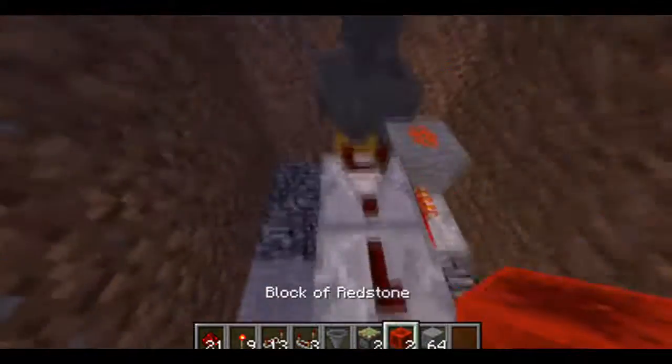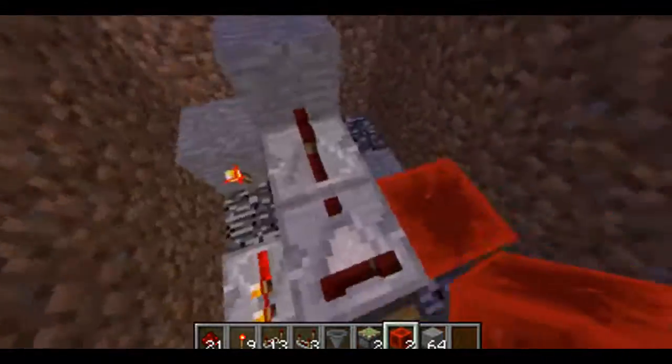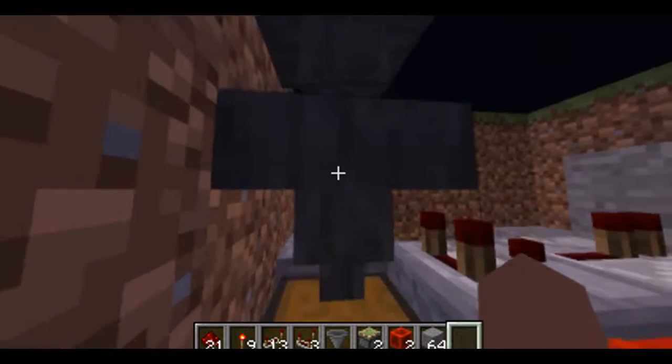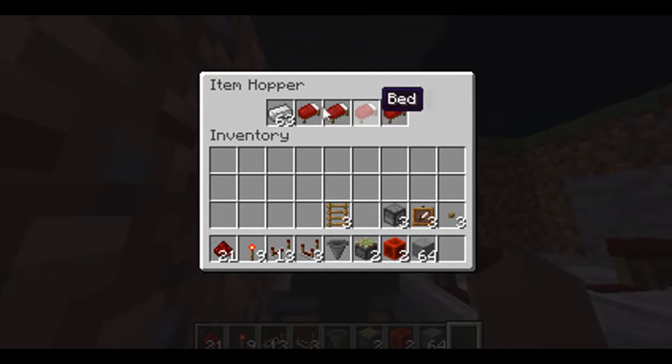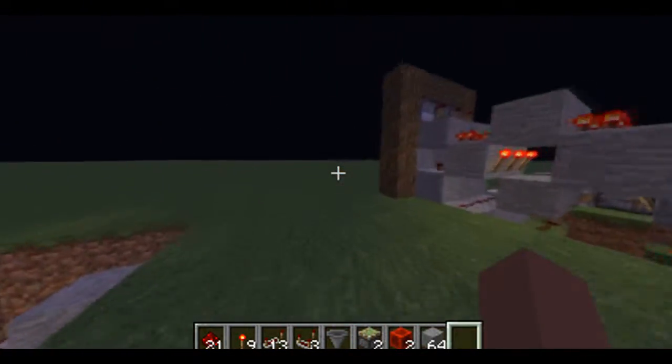Then insert a redstone repeater connecting from here to here, and then put a block of redstone to the left of the comparator — or the right depending on where you're standing — and put a redstone right on top of the redstone block. Now click this hopper and insert whatever block you want to put into the vending machine. This is going to be for later. Also put four beds into the item hoppers. And the silver moolah — that'll be the money we insert into the vending machine later on.